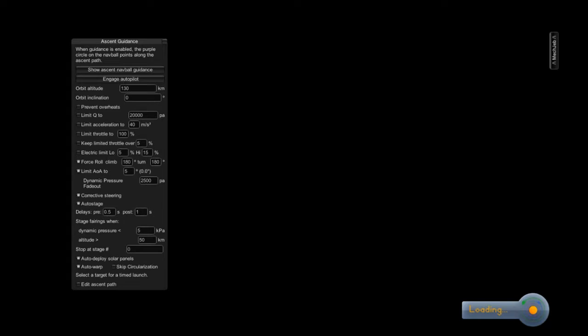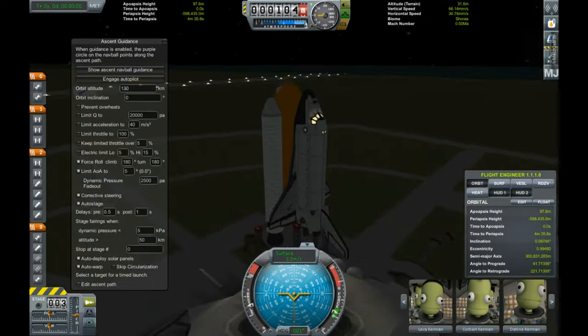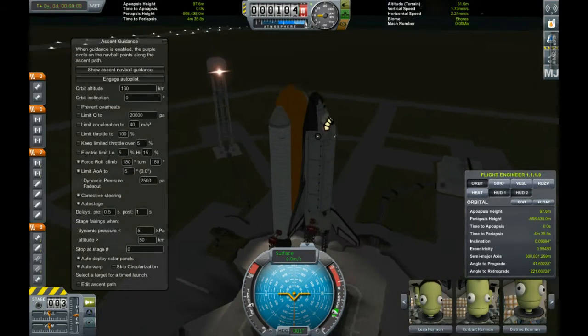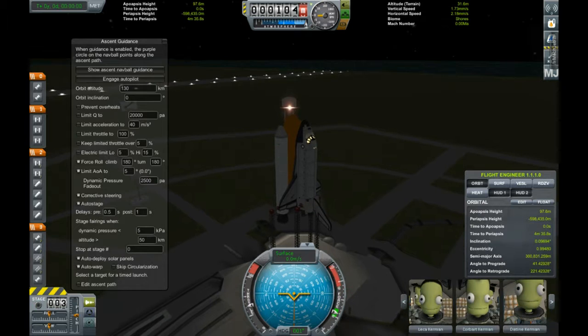My love for Space Shuttles in this game came from not only reading novels about them, but also they're much more difficult than just using pods or drones to go wherever you want. Also, you'll notice this is not the default crew, because on a previous flight I exploded them while trying out the Faster Than Light Travel mod. I didn't realize it would explode the craft if I ran out of battery and didn't pack enough batteries.